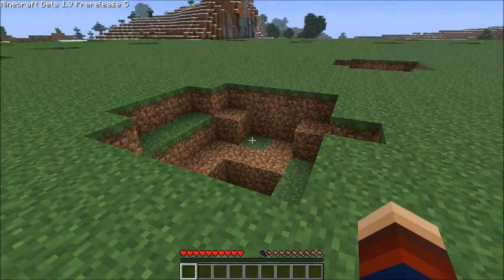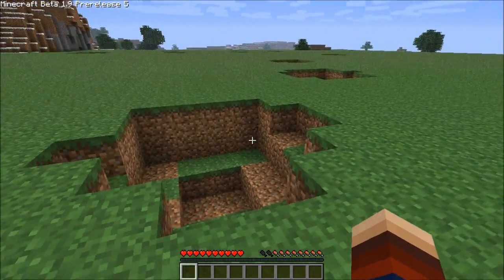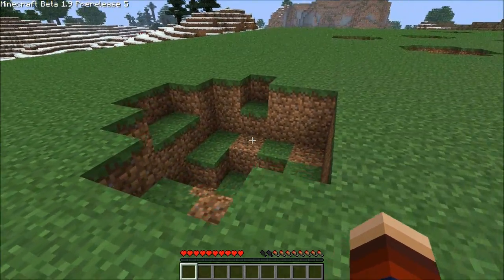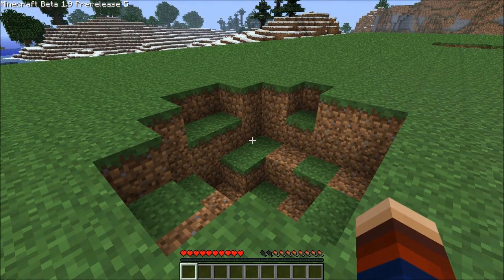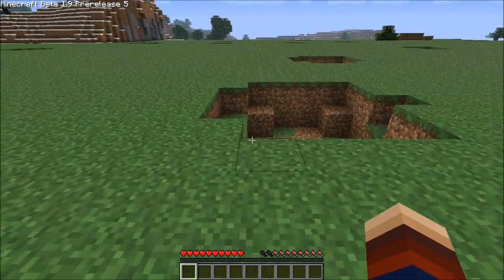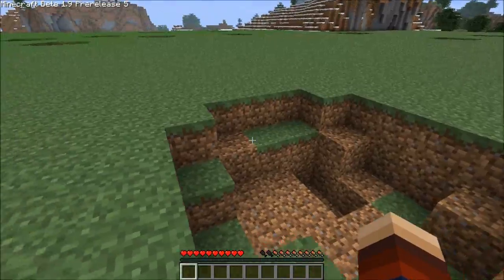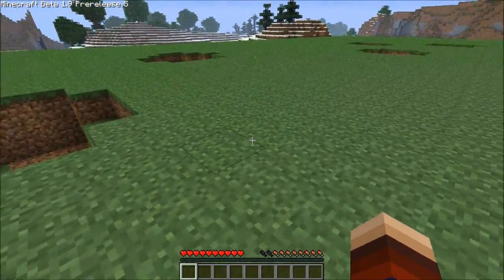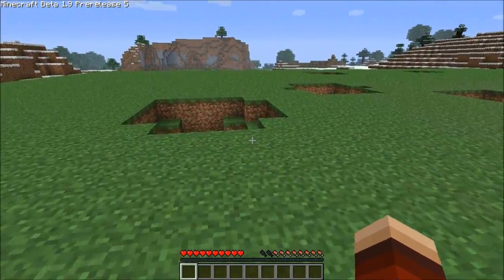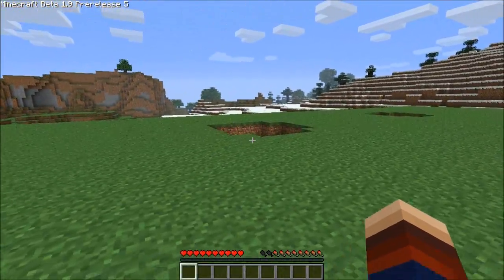So there you have it guys — it looks like creepers do about the same amount of damage in 1.7, 1.8, and 1.9 versions of Minecraft. Of course there might be a difference in the way that the player takes damage, but that's going to be a whole different test. It looks like the size of craters averages out to be about the same for these three different versions of Minecraft. Thank you guys for watching, I hope this has been a very informative video — if you like it, click like, favorite, and subscribe. I'll see you guys next time. Bye bye.